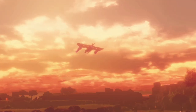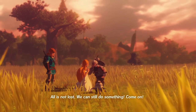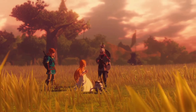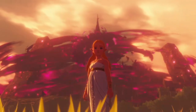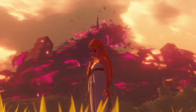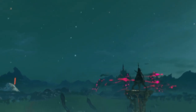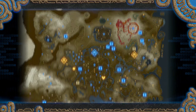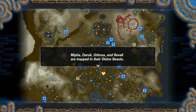Look up! Can we still do this? All is not lost — we can still do something. Come on! Now Hyrule's very different. Yeah, we just hit the next phase of the game basically. Mipha, Daruk, Urbosa, and Revali are trapped in their Divine Beasts.